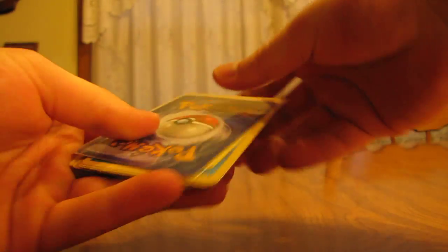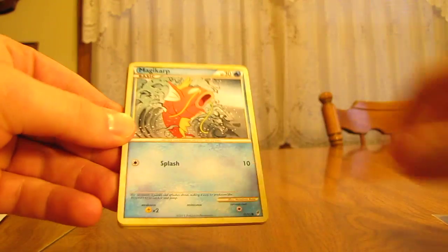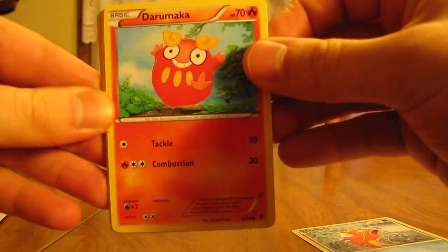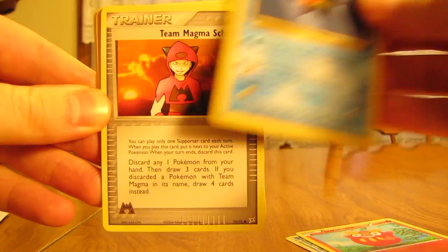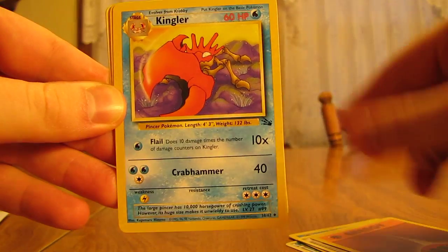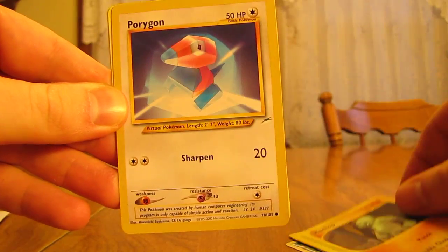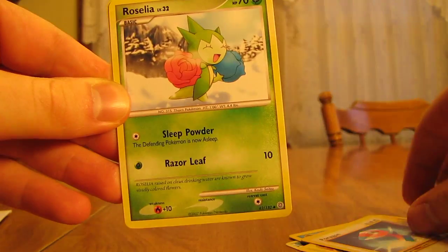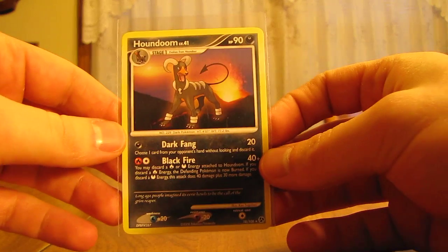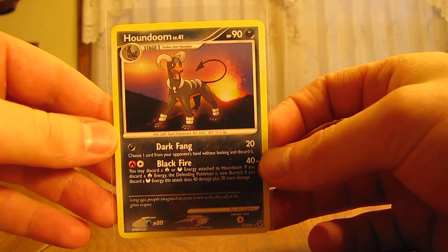We'll open up two more packs here. Once again, these are from Pokeorder.com. Set the rare card to the side — $1.99 a piece for these. We have Magikarp, Darumaka, Starmie from Base Set 2, Team Magma Schemer, Fighting Energy, Kingler, Kingler, Machop, Porygon, Roselia, and a Drowsy. And then the rare in this pack — oh, it's a nice Houndoom. It's from one of the Diamond and Pearl sets.